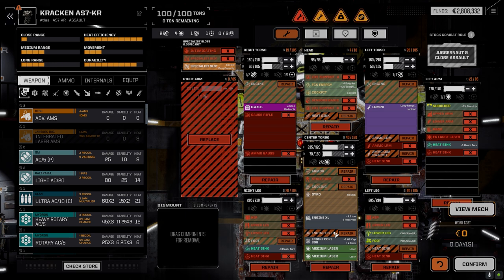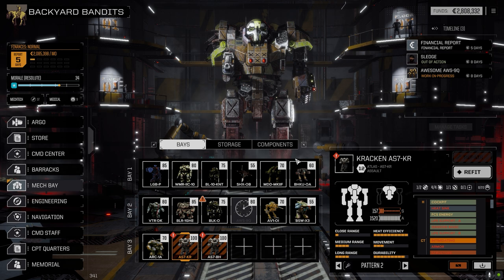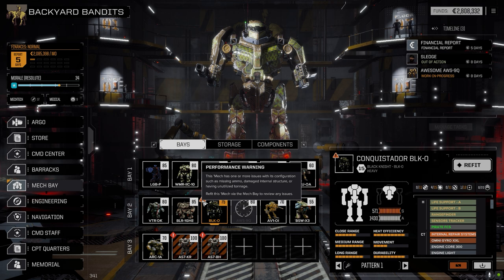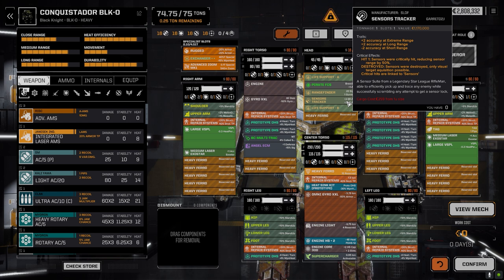We just need C-bills to do it. It's a good thing this thing's already got Excel and everything built in, so it'll be a lot cheaper. The repair on this guy is 342, so it's not too bad. We're at 2.8 million right now, and we've got 2 million to pay out in five days, so we need C-bills. There was also a comment about the Black Knight — maybe we shouldn't have the tracker sensors on here. It gives us minus accuracy at short range, but I don't want to be in short range with this guy.